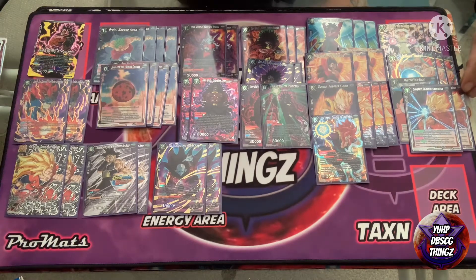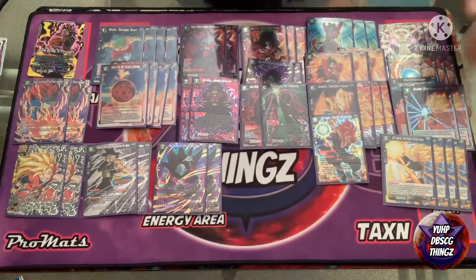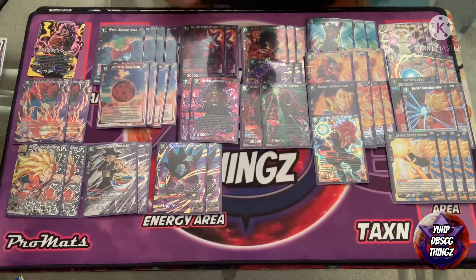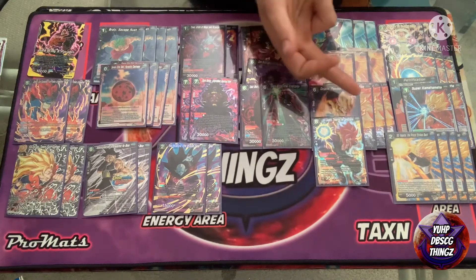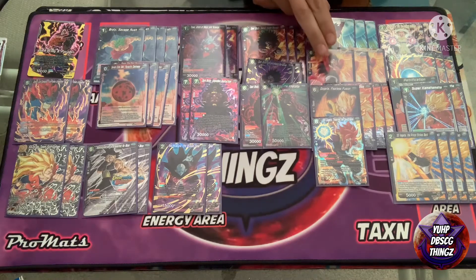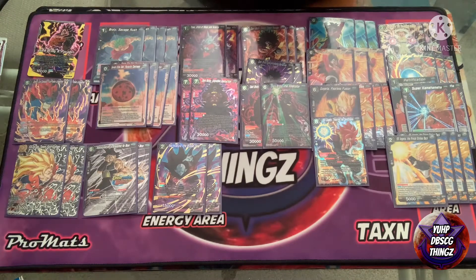Next up, two Super Kamehameha — running two just to stop flood negates. We don't want to deal with Topo or any of those pausing effects. For super combos we've got Vegeta, but this is why I was saying it would probably be better off as a True Fighting Spirit Goku, even as just a two-of. The reason is he's a great super combo, but in this deck if you're playing Thwarting you could have the option to fuse with them. Unfortunately when building the deck I didn't even think about adding a 5K fusion target, so I was just using these guys.